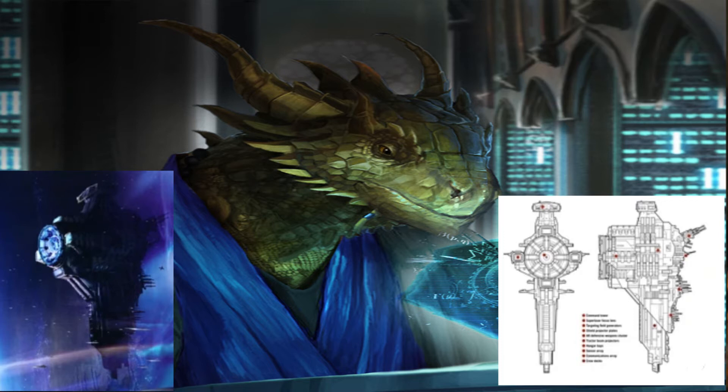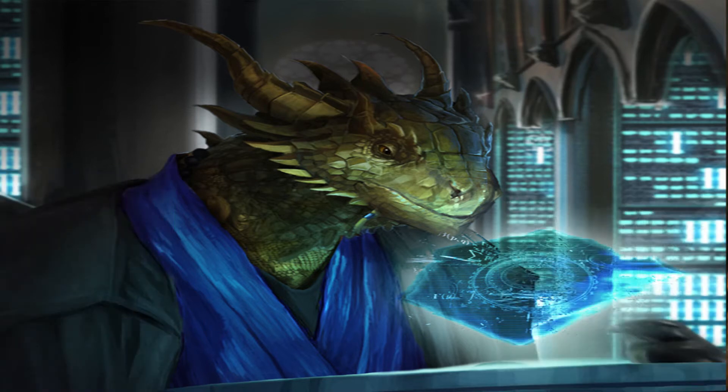Being that this was a scaled-back design based on the principles of the Death Star, it had none of the recreational facilities that the Death Star had — no shopping malls. It essentially just had quarters and a few key facilities, including barracks for stormtroopers, as well as barracks for gunners and TIE fighter pilots, because it did have the usual complement of TIE fighter hangars that come with any Imperial battle station.